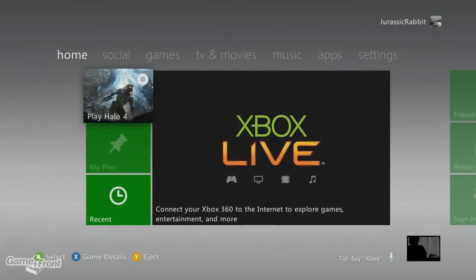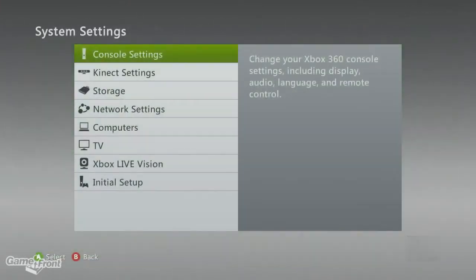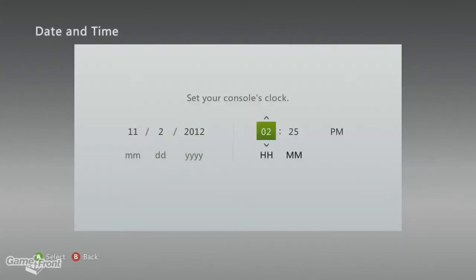To cheat it, you'll need to make sure that your game save is not on cloud storage. If it is, copy it over to your hard drive. Now unplug your console from the internet, go to console settings, then system settings on the dashboard, select clock, date and time, and then set the time for about 5 to 7 minutes until midnight to give yourself plenty of time.